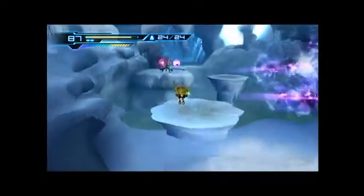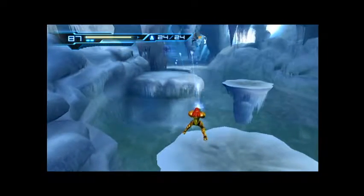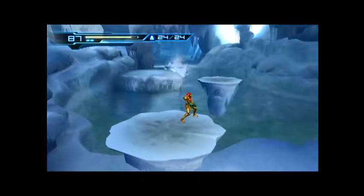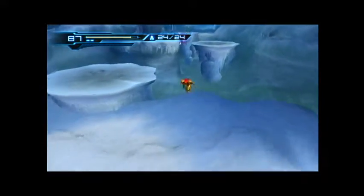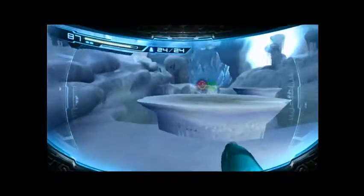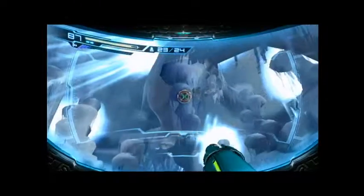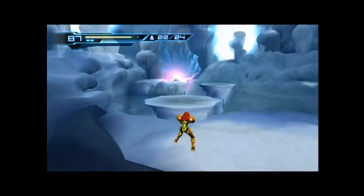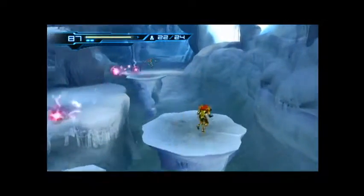Okay, now in order to get close to this guy since he's spamming his own beams — all these little Stelectites — ice Stelectites. If you look up you can use missiles to bring him down.